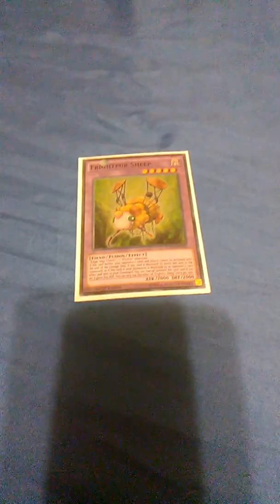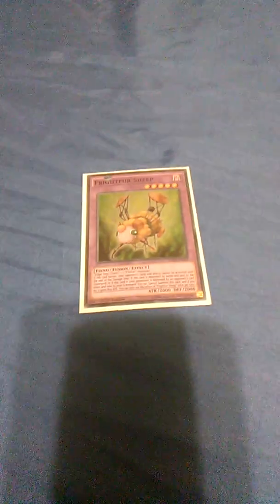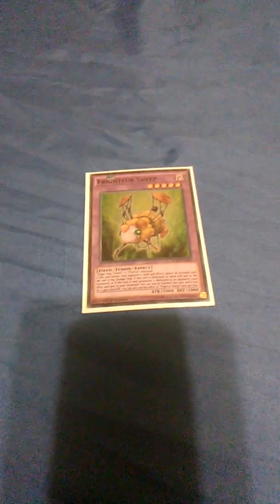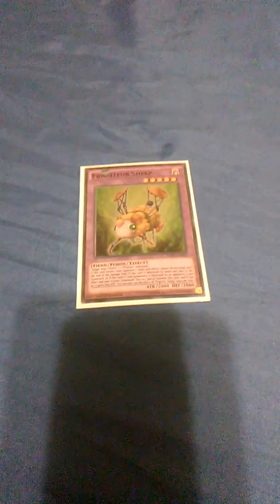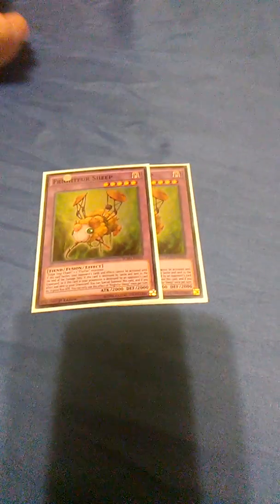And Frightfur Sheep — when he battles your opponent, he has an Ancient Gear effect as well. If this card is destroyed by Battle and sent to Grave, or if it's destroyed by card effect and sent to Grave, you can Special Summon this card; if you do, it gains 800 attack. Just gains attack — nothing special. That's it for Fluffles. Hit like or subscribe — we'll be having more deck profiles in the near future, and more doubles. Catch you on the flip side.